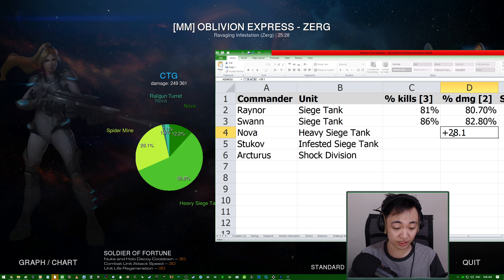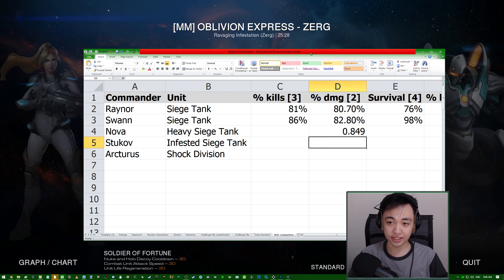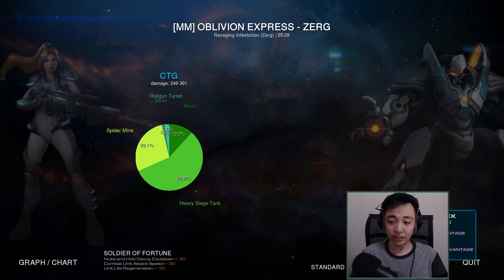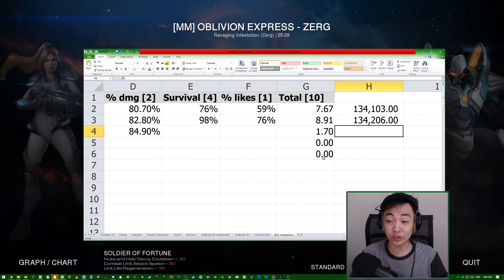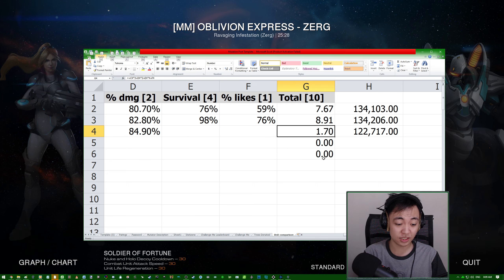I can get the damage output: 28.1%, then add 56.8% — that's a total of 84.9%. This is really a product of trying to baby my Nova Siege Tanks, making sure they get as much work done as possible. Train damage: 122.717 — that is definitely a factor, noticeably lower. They might add a bonus factor, like maybe plus 0.5% per bonus if we get both bonuses.